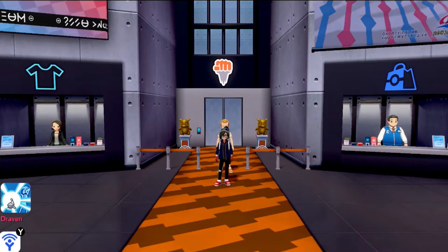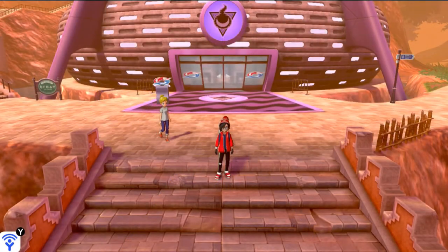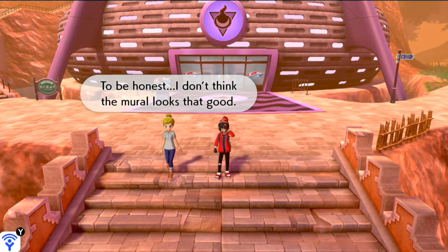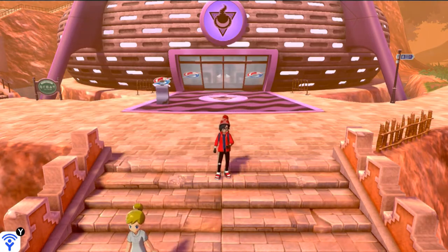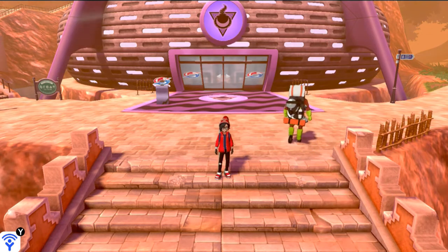So that was Sword version's fourth gym battle. Now we're going to be going into Shield version and you guys are going to be amazed with the type of Pokemon I have — I'll be right back. Alright guys, here we are in Shield version. Stone-on-Side's gym right here in Shield version is a Ghost type gym, so we are actually prepared for all this stuff.